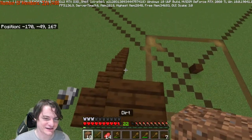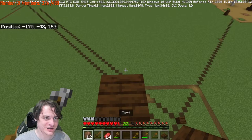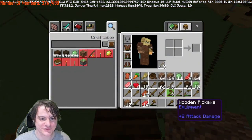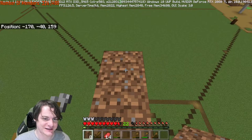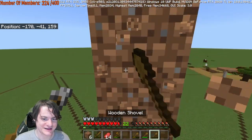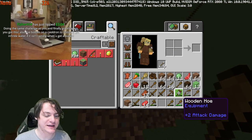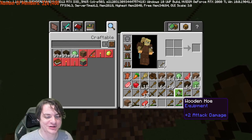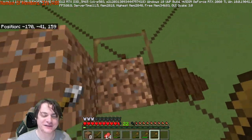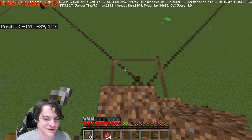We've made our bed and we're gonna sit in it now. So now we go off to the side. We're at minus 42 x — we're almost where we want to be. Do we have more slabs? We don't, so for now we'll just place the blocks and slab them off later. Thank you very much Fisher654 — doing the same challenge as you and finally got villagers. Also, use a bottle on a cauldron to infinitely get water if it's raining when you get a bucket. Oh, I see — that's a fun idea.